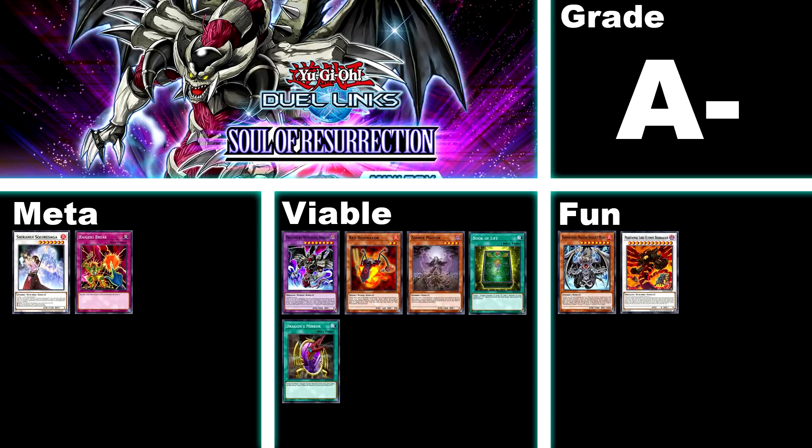Number 46, Soul of Resurrection, A-. This box gives you access to the majority of the tier 2 deck Shiranui, as well as Raigeki Break, which is a pretty well-known back row card. The actual tier 2 deck does use a lot of ultra-rare cards not featured in this box, such as Kazuki and Ballista Squad, but the Shiranui art type is quite versatile so you can build it in a variety of ways and still compete at the highest level — there are a ton of free-to-play variants that just use this box. This box also contains Dragon Necro, Book of Life, Zombie Master, Red Resonator, and Dragon's Mirror. It's a great mini box that will give you a top tier deck, but I won't give it higher than A- because the higher tier versions need a few expensive upgrades from other places.